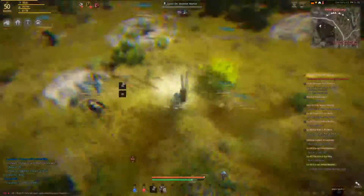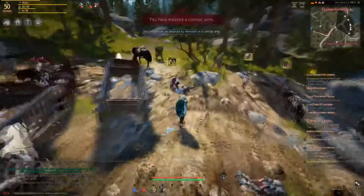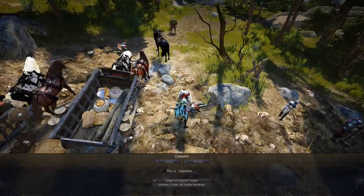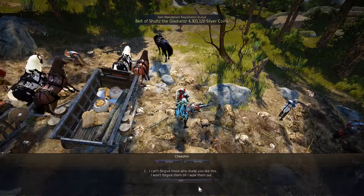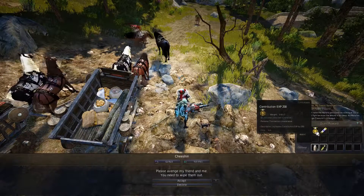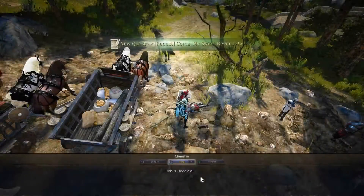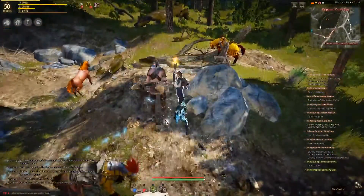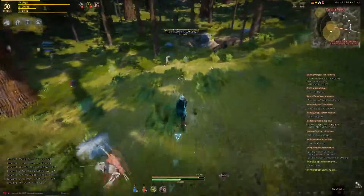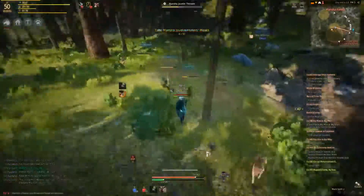For the last spot I head over to Mancha Forest. You talk to the guys on the left — not the right, those give Rudim quests which are similar and also good, but I do the Mancha ones. The Mancha dailies give you 200 contribution each. I pick up about two daily quests plus whatever the Black Spirit gives me, so it ends up being three or four quests total. They all involve killing Manchas, which have a chance to drop a goblin boss scroll, weapon black stones, and armor black stones.